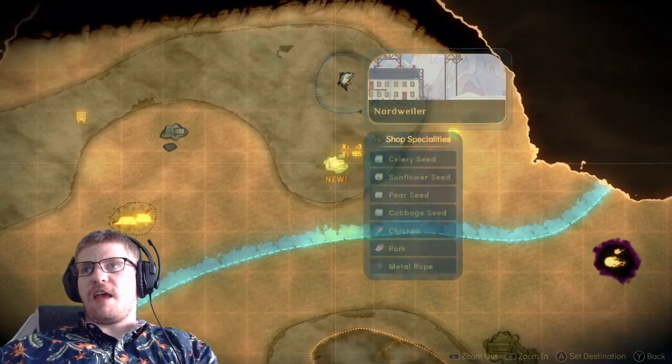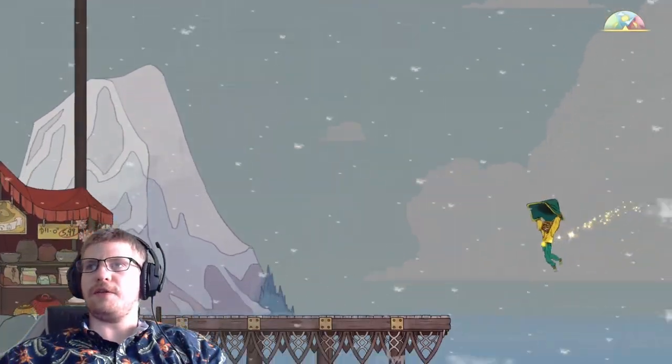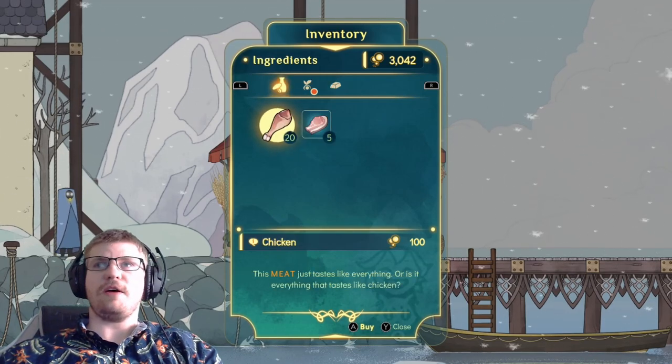Let's head on in and see what it looks like. Nothing to the side here. A score to a sawn that's perfect for when the leaves are falling — so that's a special. We might as well go ahead and pick it up while we're here.